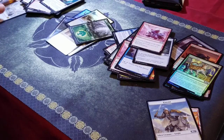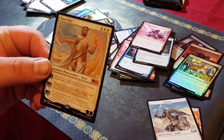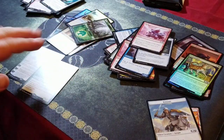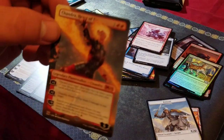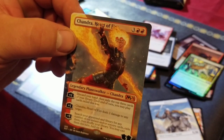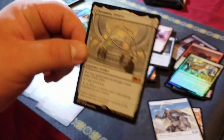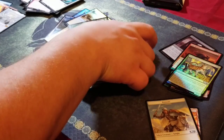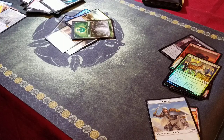These are our mythics: Basri Kat, Elder Gargler, Discontinuity, Chandra Heart of Fire, and the Chromatic Orrery. Definitely not anything like the first box that I opened, with Ugin and that foiled mythic dragon — that was a spicy box.